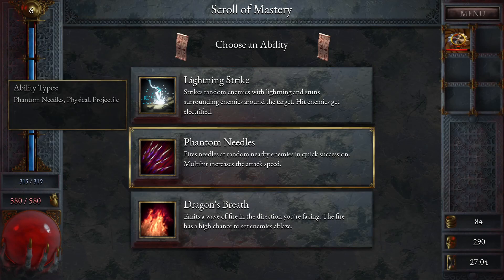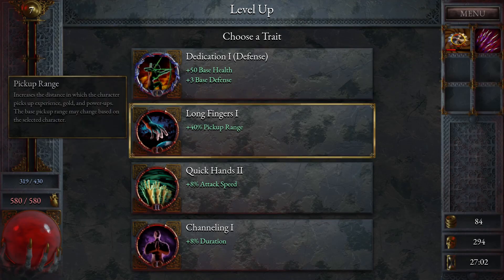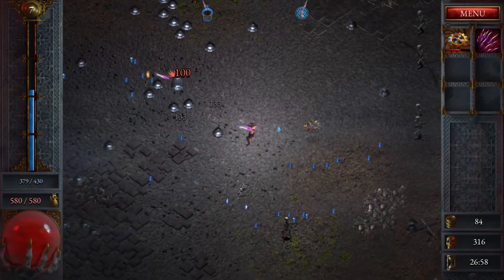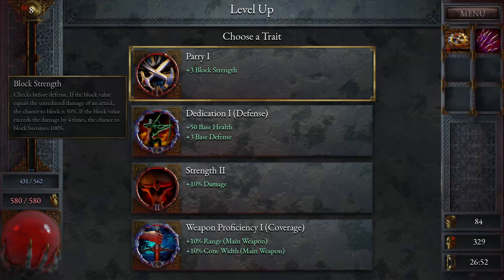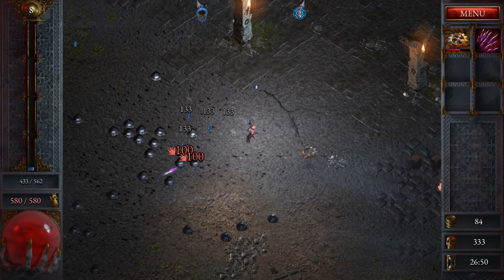Take another banner. We will take phantom needles — I like that, because that's a projectile. Let's do quick attack speed again. Start heading north again. 10% damage, 10% range and 10% cone. We'll take that. Makes a big difference.